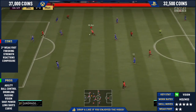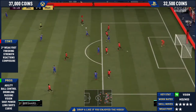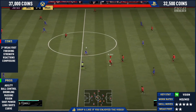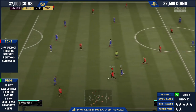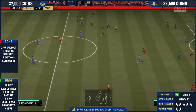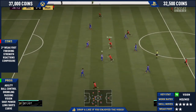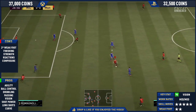Welcome back to a brand new player review. Today I'm going to be reviewing the one-to-watch slash inform Odegaard, recently transferred to 85 rated. If you're interested in more player reviews, let me know who else you'd like reviewed. He is coming in at around 37,000 coins on Xbox and around 32.5k on PlayStation, which is quite cheap — the other day he was going for about 40 to 50,000 mainly because of hype.